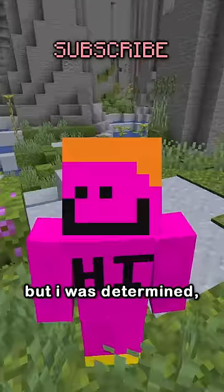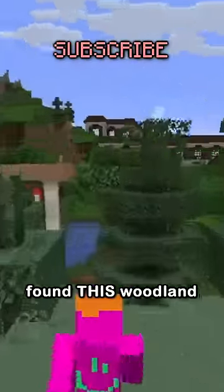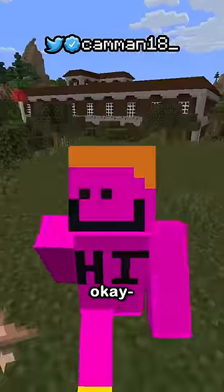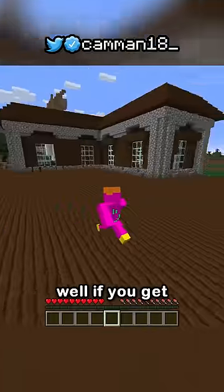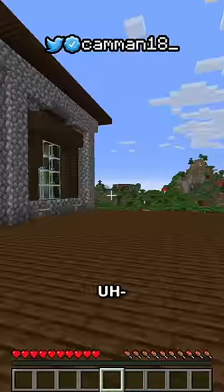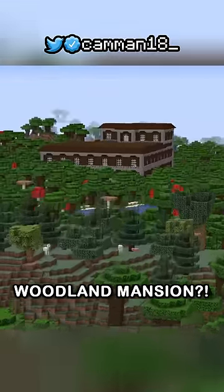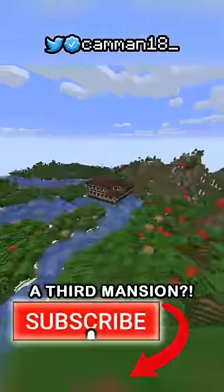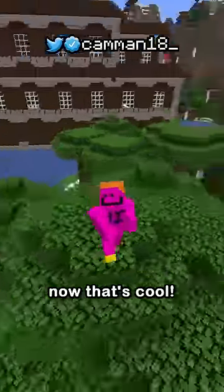But I was determined, and after roaming the lands, found this woodland mansion 200,000 blocks from spawn. But how is that cool? Well, if you get on top of it and look around, another woodland mansion like 400 blocks away, and then a thousand blocks away, a third mansion? Now that's cool.